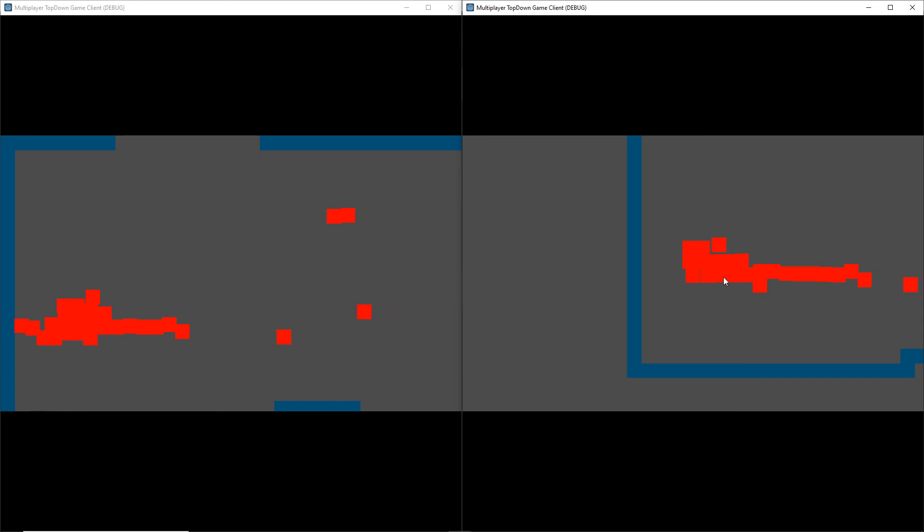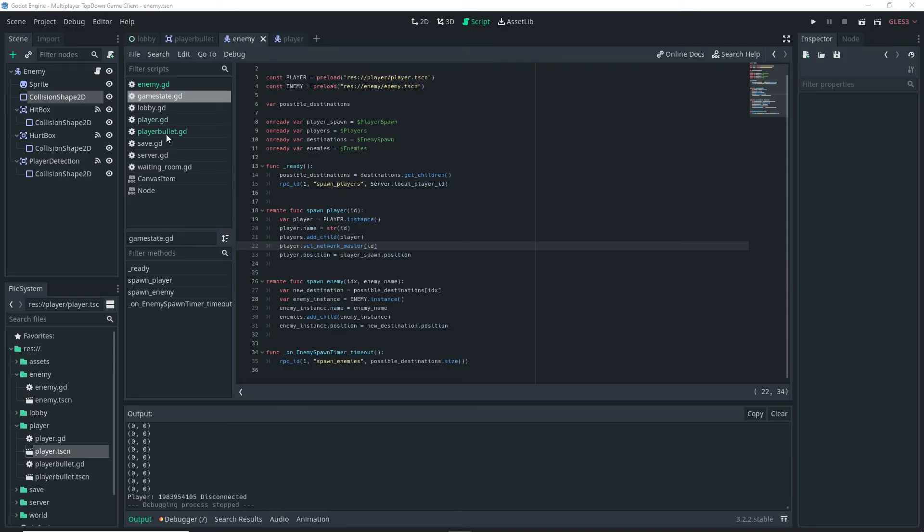This isn't normally an issue if players are alive, and it depends on how you coded your enemies. If you do all enemy logic on the client, there's no need to synchronize enemy positions. If you do want to synchronize them, it works the same way as synchronizing player movement. With that, you're basically done — all that's left is adding a lose screen and win screen.